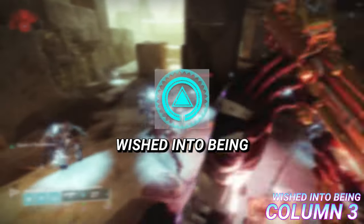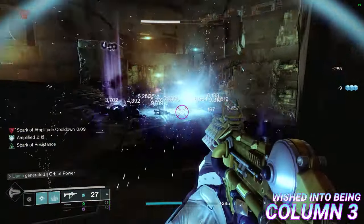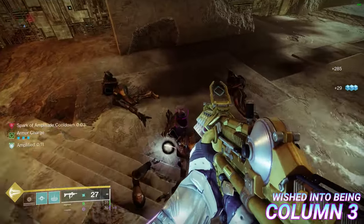Wished Into Being: this mod makes it so ability kills while your super is almost charged spawn several orbs of power. The super energy threshold is decreased based on the amount of Season of the Wish armor you're wearing, though the exact value is currently unknown.